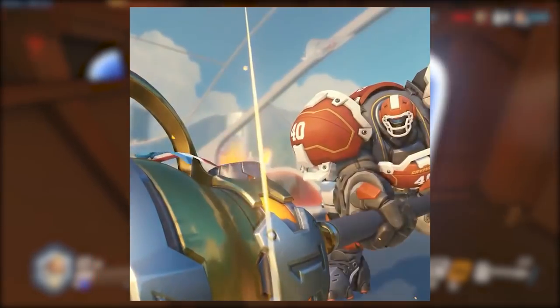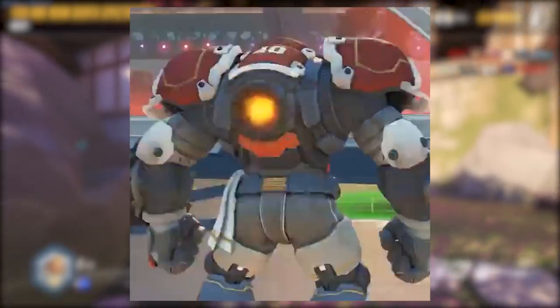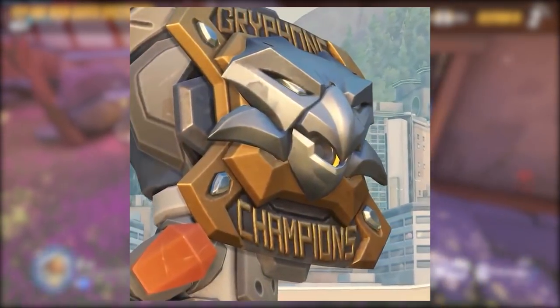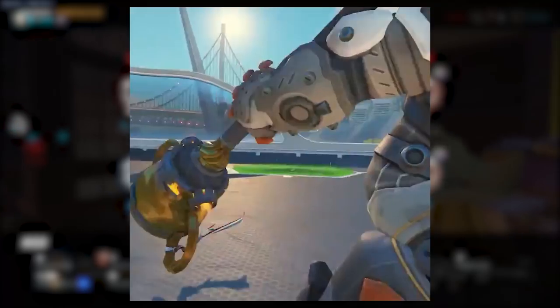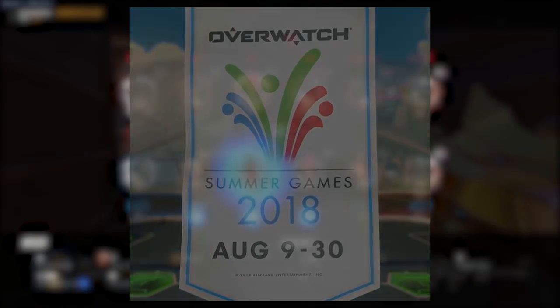You do see Reinhardt quite a lot in third person as well, you know, when you hold the shield up, so I do think skins for characters like Reinhardt definitely have a lot of value. This is of course a legendary skin — it'll be coming on the 9th together with the whole of Summer Games, and it'll cost 3,000 credits in-game or be available in loot boxes.